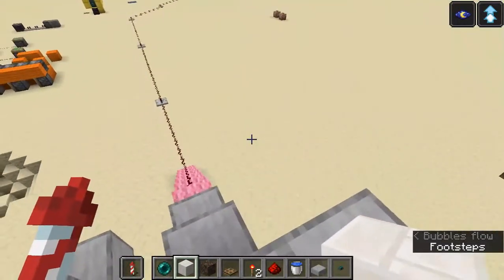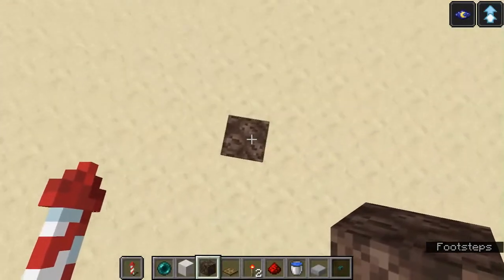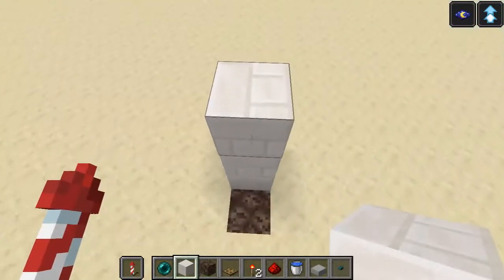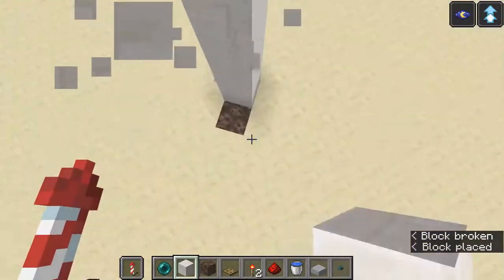Let's see how to build this. The first thing you want to do is place a soul sand and make a column around it which is seven blocks high — so that's one, two, three, four, five, six, and seven. There you go.